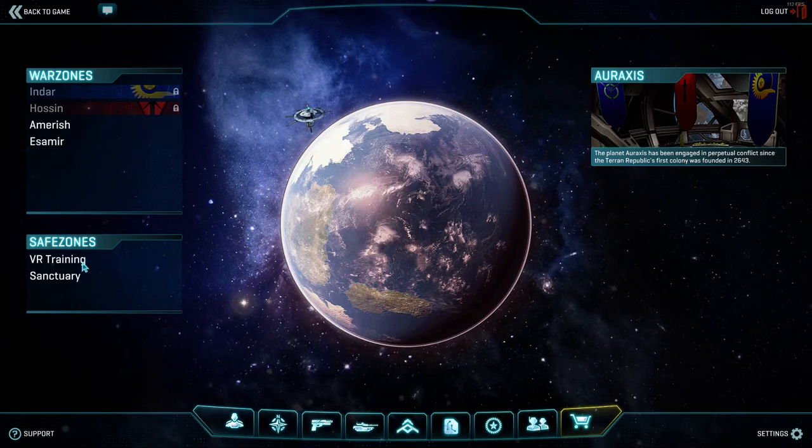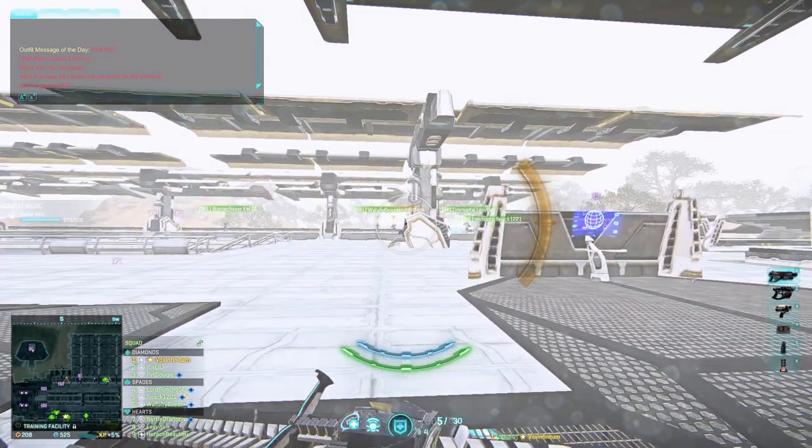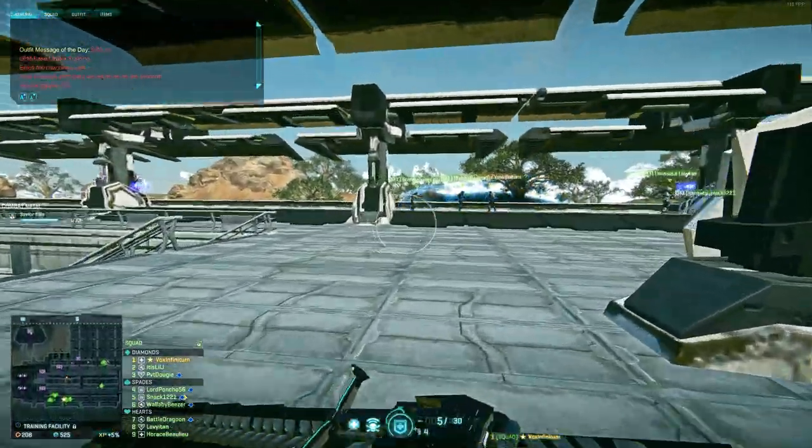The goal is to get us looking at bases - the idea being we drop you at a base you've never seen before, and how do you set up how to attack it, how to defend it, what are some common patterns we need to recognize, how to hold different common point groups.